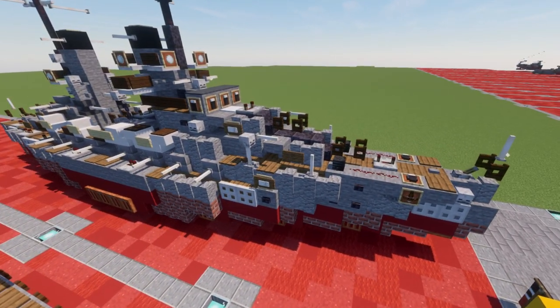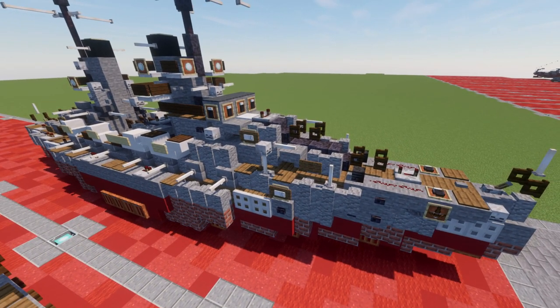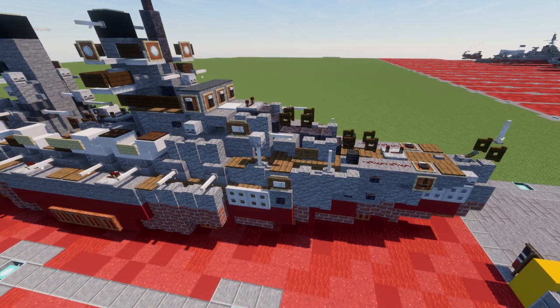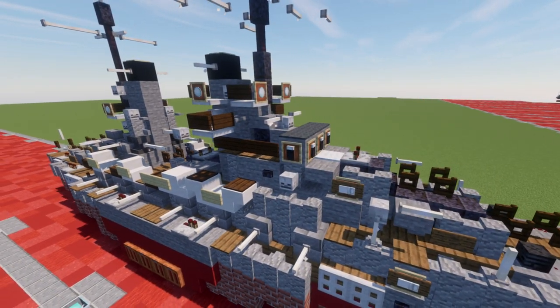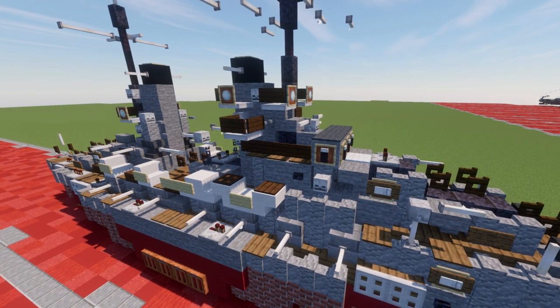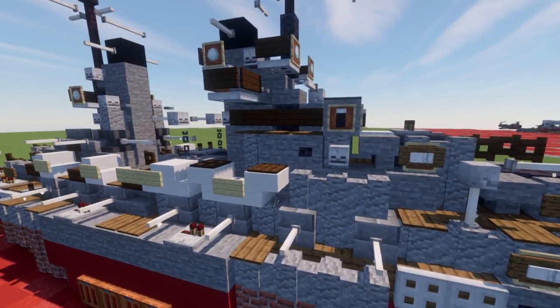Obviously we have the main guns up here in the front — the two sets of 12-inch turrets here on the front. As we work our way back, we have the conning tower here, a pretty low-profile tower compared to other ships. Kind of a cool, subdued look.